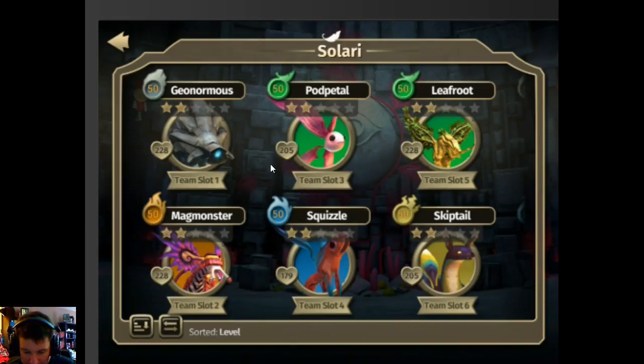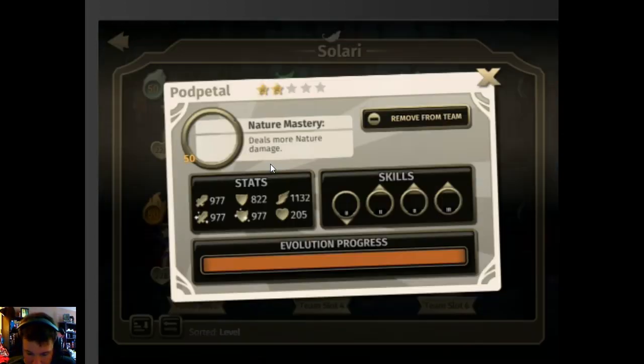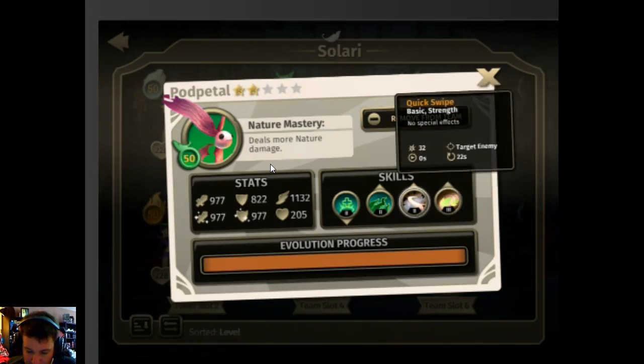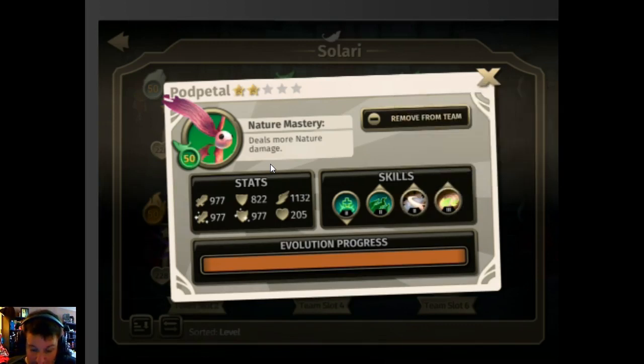We have Pod Pedal, who has a chance to stun everyone in the front line. The Solaris are up front and your Warden is right behind them — kind of like your Pokémon trainer, for those familiar with Pokémon and not familiar with Moonrise.